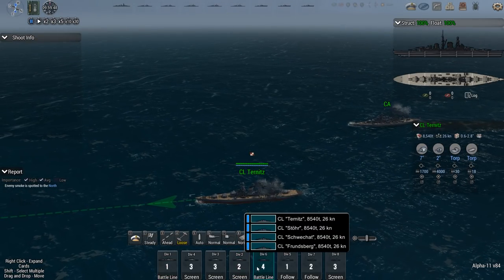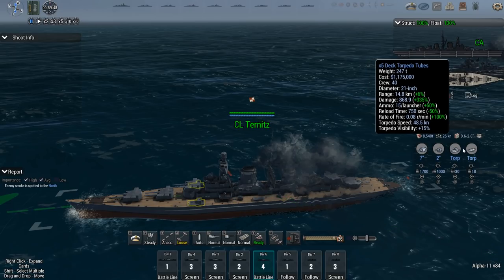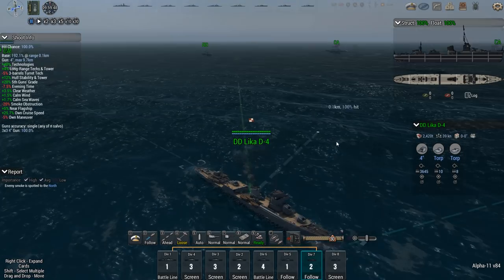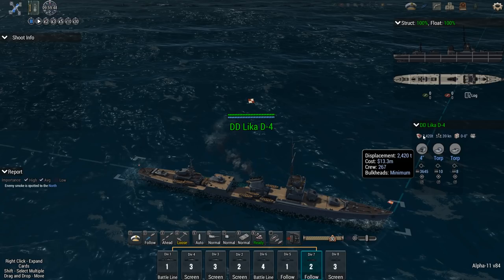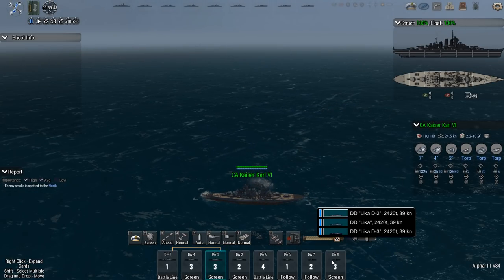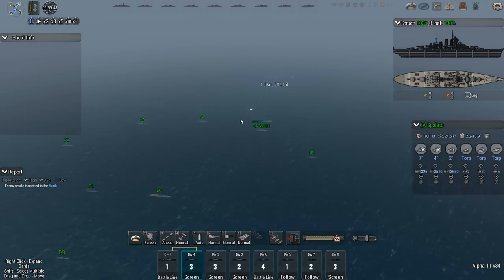The light cruisers — Turnitz, Stor, Schwitschat, Furnsberg — many bulkheads, good start. Seven-inch guns, nice. Torpedoes, 21-inch, visibility pretty high. Not a whole lot of those. DDs — lots of Lika-class DDs, seems to be the only name they use. Minimum bulkheads — oh crap. Ten torpedo launchers with 10-kilometer range on a DD that cannot take a hit, because if it does, it will flood. 39 knots, so at least they're quick. Four-inch guns. This means my light and heavy cruisers are going to have to take out all destroyers, because I cannot rely on my own destroyers to do it.